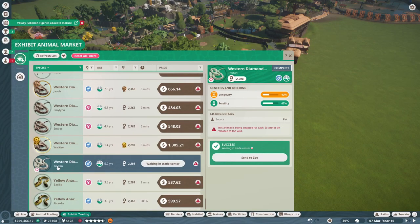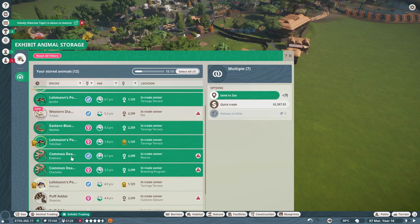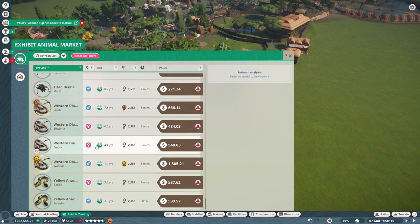I found an albino rattlesnake! I didn't even realize we could get albinos of these exhibit animals. First I need to sell all my extras — these guys are so good at making money. So now we need another rattlesnake so we can have a breeding pair.